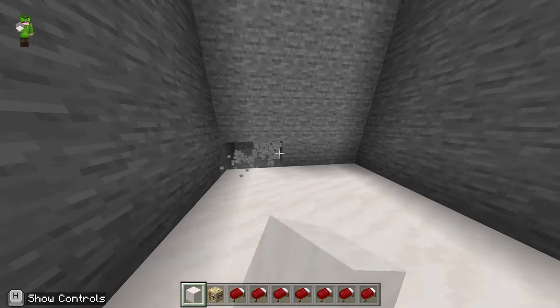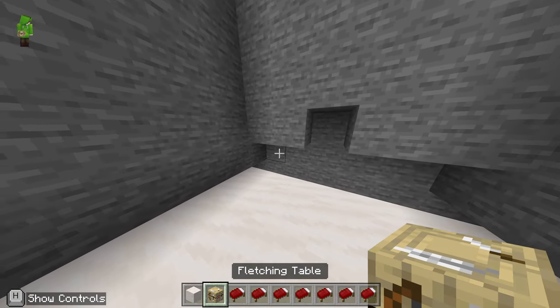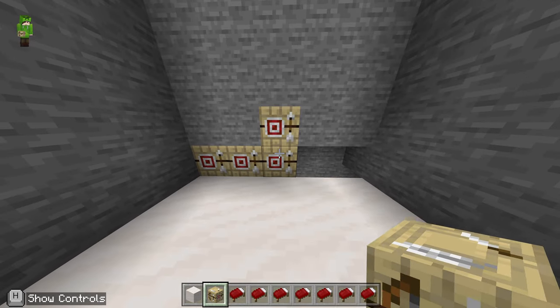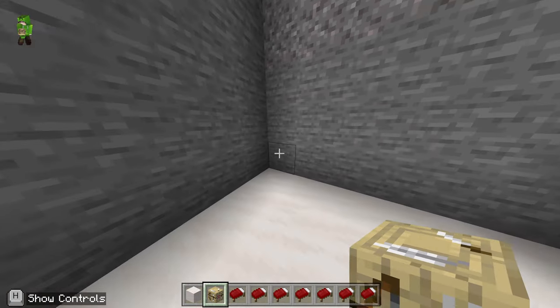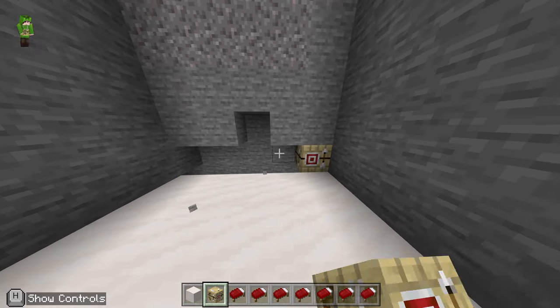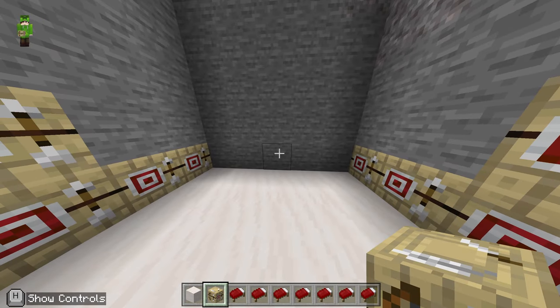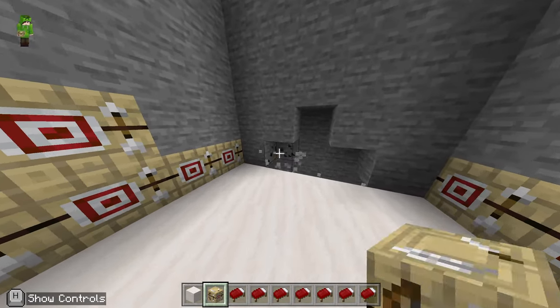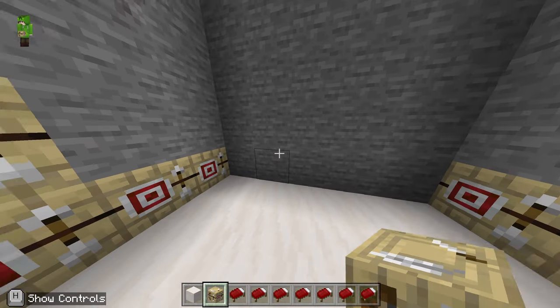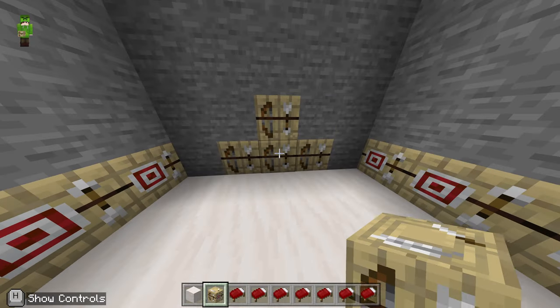Then we're going to dig out one of the walls six blocks in just that shape, and we're going to fill that shape with fletching tables there — and the same on the other side, digging out those six blocks and placing the fletching tables down so it's symmetrical like so. The other two walls have something very similar: four fletching tables in this shape, and the same on that fourth remaining wall.